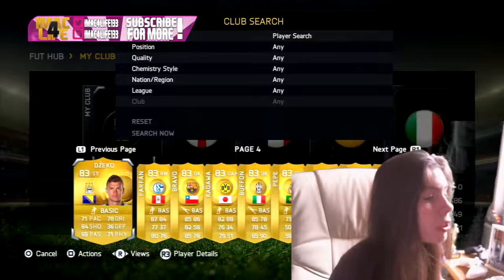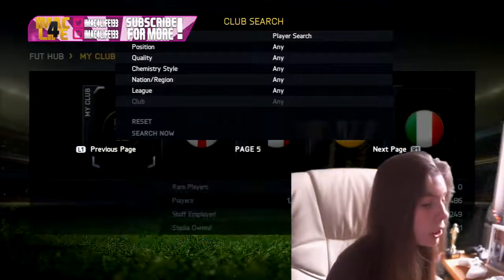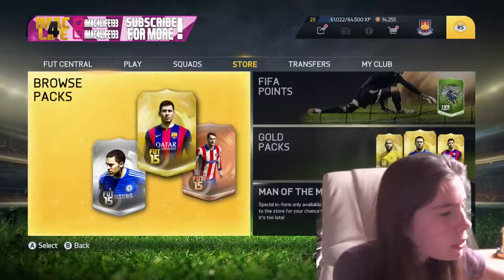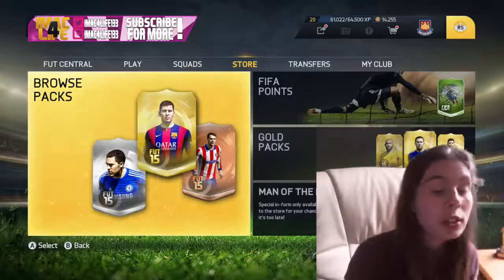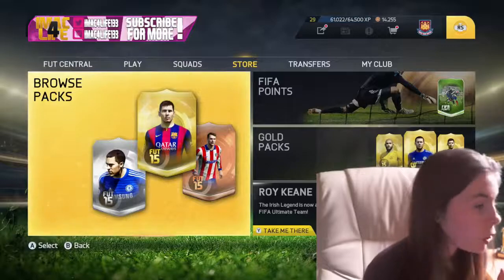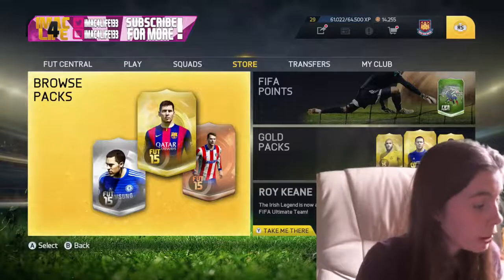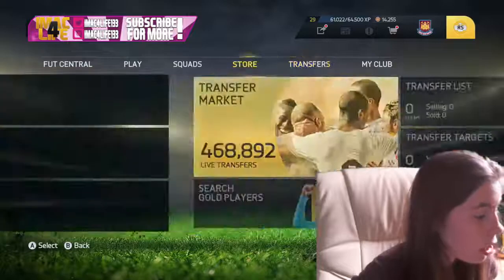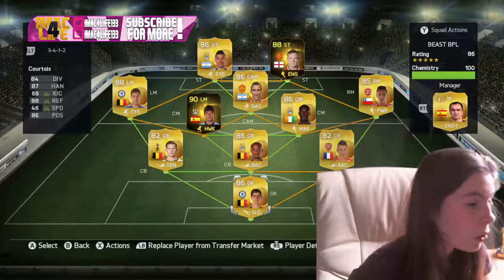Once this account runs out of coins I'm not going to be using it anymore, so it'll just have players on there. Okay, we're on the Xbox now. You know how annoying it is — I can't open packs on Xbox. It's such good quality, you can actually tell the difference between PlayStation and Xbox. It's so sad that I've only got 100k on Xbox and I can't open packs because I'll have no coins left.